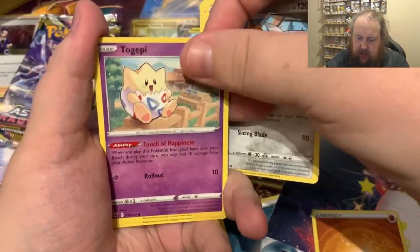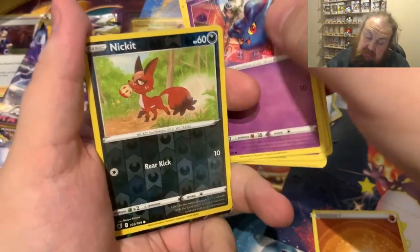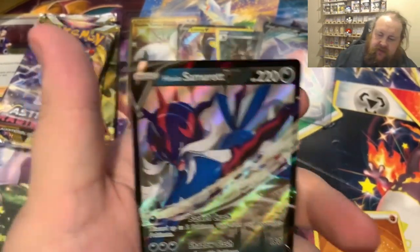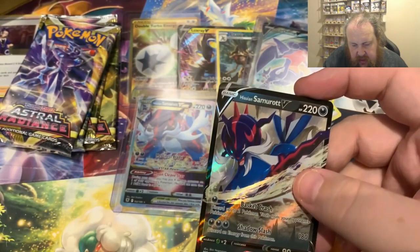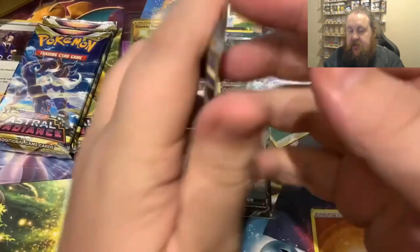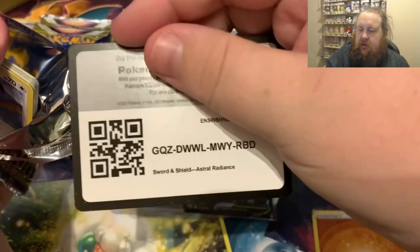Next pack: psychic, Grunt, Togekiss, Bisharp, Togetic, Magnemite, Rolycoly, Sneasel, Mystery Buffs, reverse Nickit - and we get something again. The Hisuian Samurott V! So that's good to get alongside that V-Star one. It's actually quite a similar style on those as well. Getting down to the last packs now.